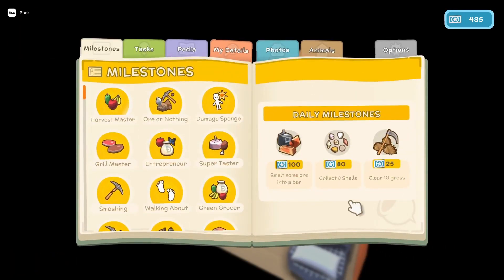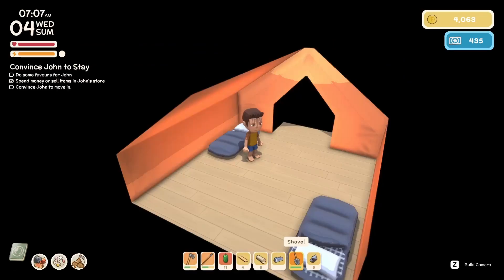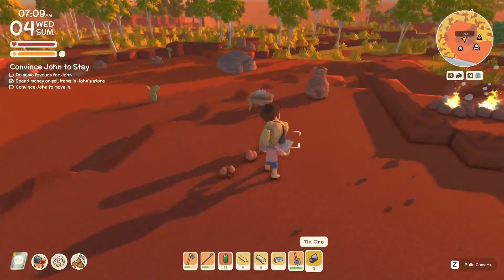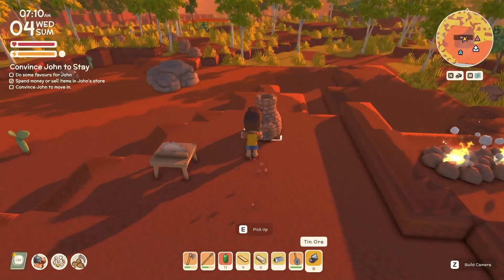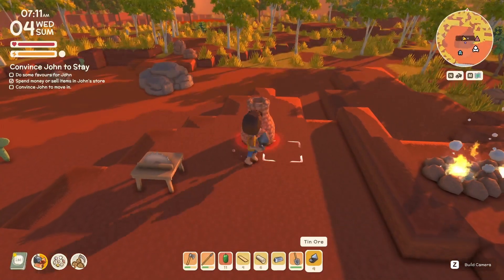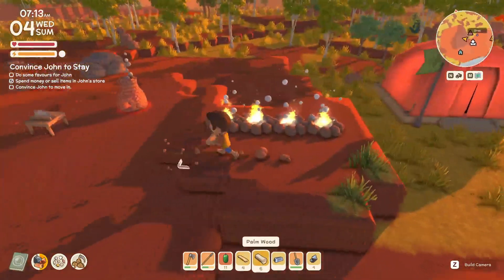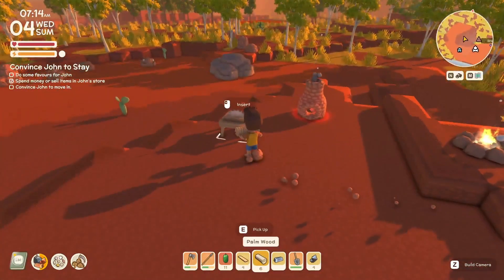Time to get up. What do I have to do? Smelt some ore, I can do that. Collect eight shells and clear some grass. You need to break a tool, travel a thousand meters, and catch three bugs. Okay, I'll see you in a while. Oh, you planted these palms? Yes.